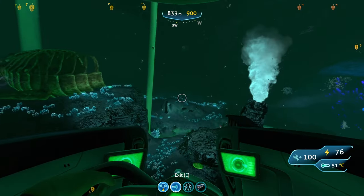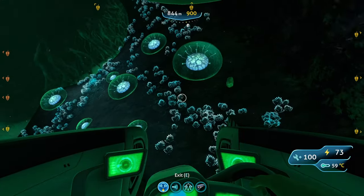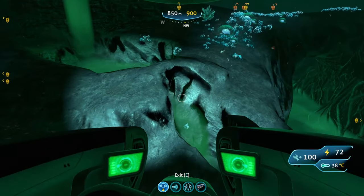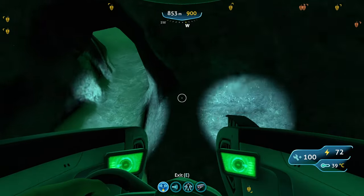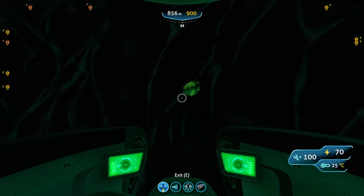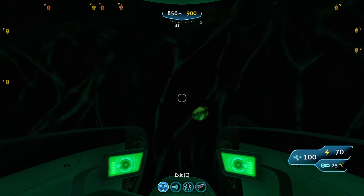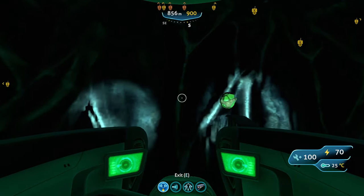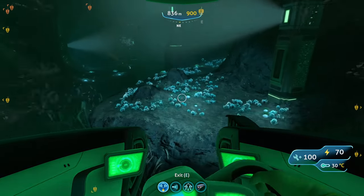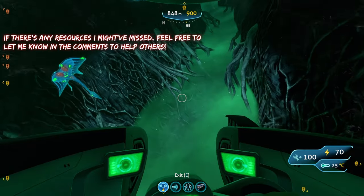Moving on to the Lost River Junction: the main outcrops here are limestone outcrops, which can contain copper or titanium. You can also find quartz on the ground, rubies, and uraninite — the radioactive crystals. You can also find nickel ore and crystalline sulfur here as well.